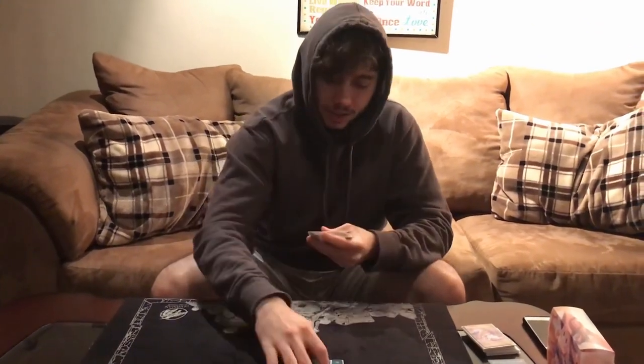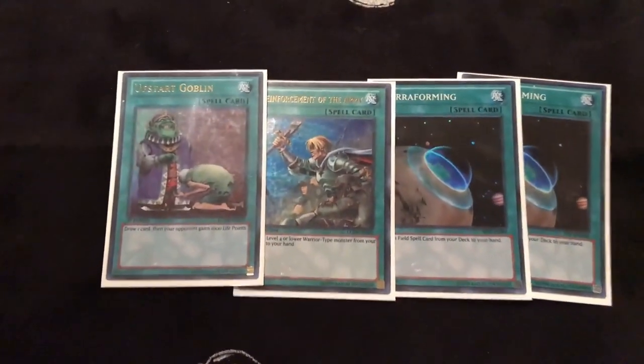For consistency support: 2 Terraforming for the field spell, 1 ROTA for Ray, and then a draw card that puts an extra spell in grave. So that's the whole engine — that's about half your deck.